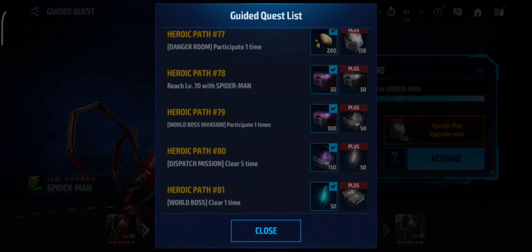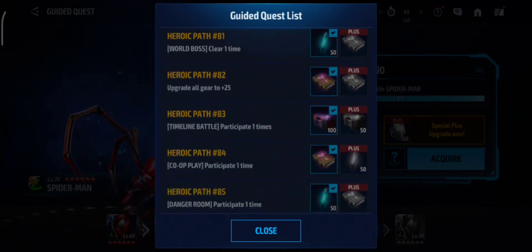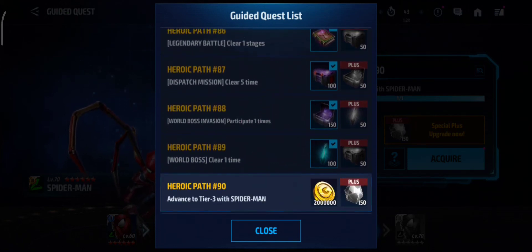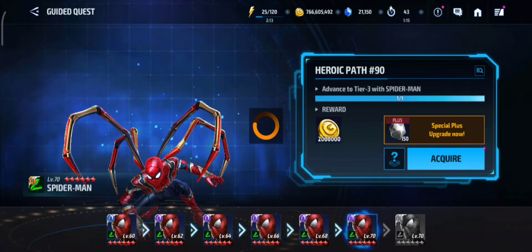Level 70 — Final Level. Then World Boss Invasion, Dispatch Mission, World Boss, Gear 25, Timeline Battle, Co-Play, Danger Room, Legendary Battle, Dispatch Mission, World Boss Invasion, World Boss, and Advancement 2 — Tier 3 of Spider-Man and Acquire.